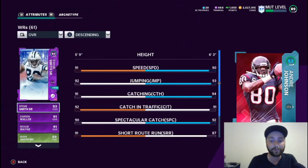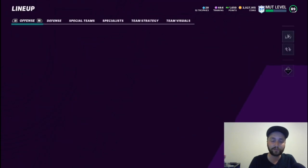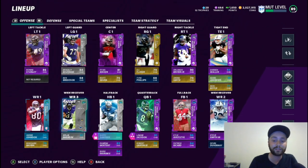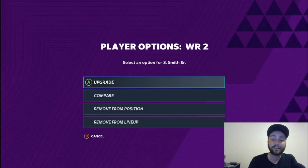For wide outs, number one we've got Andre Johnson who is a 93 overall — 90 speed, 93 jump, 94 catch — really solid card. Everyone's got him and if you're running a theme team it makes him even better. Then we've got Marquise Brown, Willie Snead coming in the slot, and Devon Duvernay last.